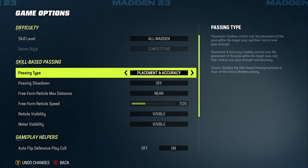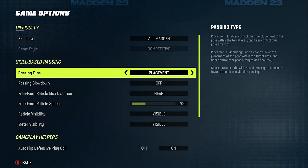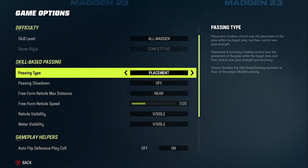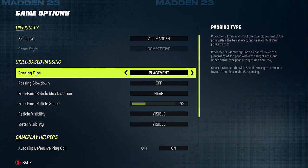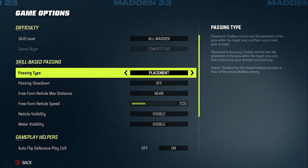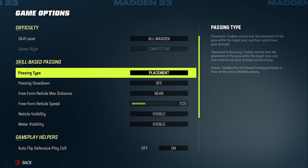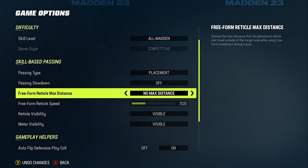You can do passing and accuracy on classic — I don't do that anymore, no more classic. I'm just on placement. Placement enables control over the placement of the pass within the target area — that gray circle on the feet of the player when you pass the ball — and finer control over pass strength. Placement and accuracy does the same thing but also adds accuracy control. Honestly, it looks like they said the same thing. I'm rocking just placement. For distance: near, far, no max. No max lets you put the cursor out of bounds anywhere — not reasonable.